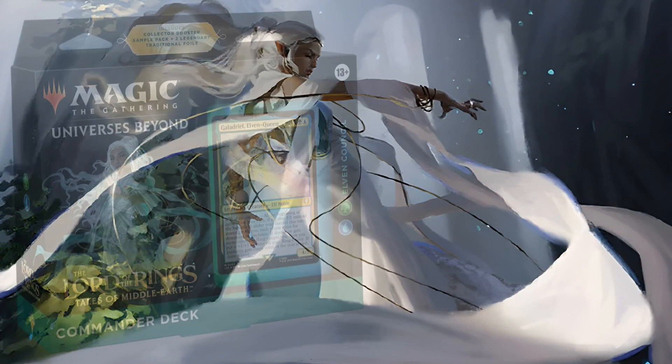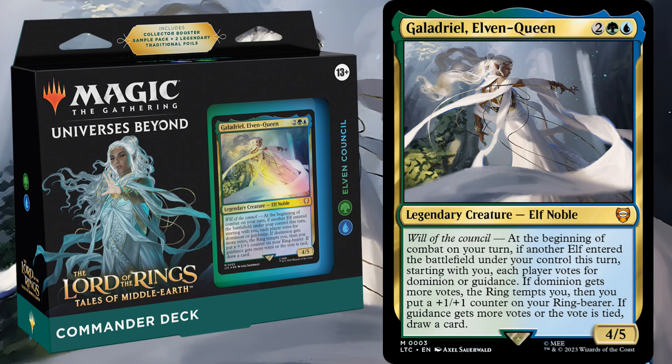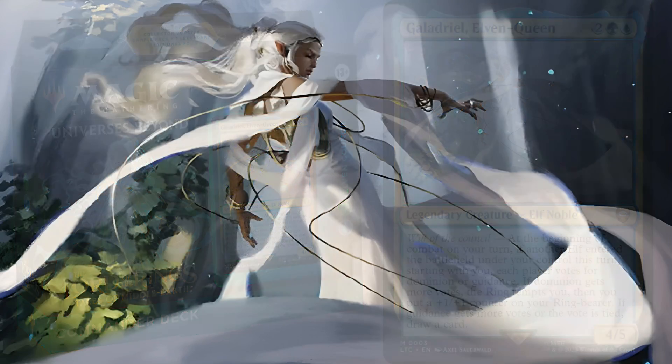Our final deck is Elven Council, a Simic deck with Galadriel, Elven Queen as the commander. It's a 4-mana 4-5 with Will of the Council, which means at the beginning of combat, everyone at the table votes for Dominion or Guidance. If Dominion wins the vote, the ring tempts you and you put a plus one plus one counter on your ring bearer. If Guidance wins, or if the vote is tied, you just draw a card. A 4-mana 4-5 that potentially draws a card every turn. Voting is a major theme in this deck.